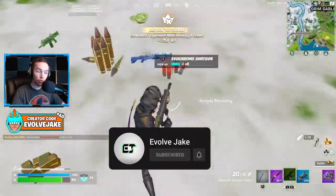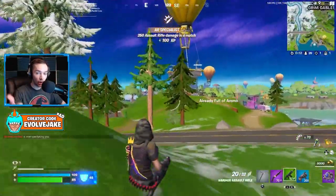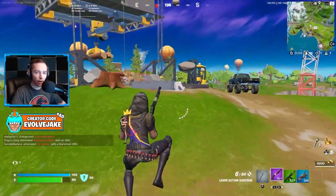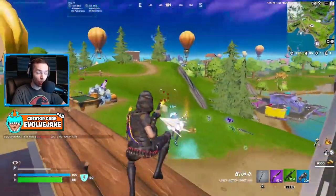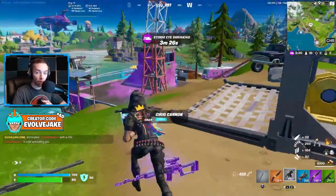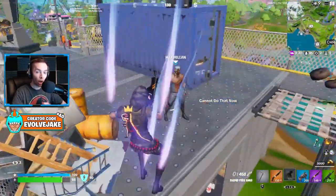The first change we're going to talk about: the Star Wars items have all been removed from the game. That includes the lightsabers, the E11 blasters, the pulse rifles, and the junk rifts. The pulse rifles and junk rifts aren't actually Star Wars items, but they were only unvaulted as part of the Skywalker Week. Also, the Star Wars NPCs have all been removed from the map — no more stormtroopers, no more imperial chests, and no more Darth Vader.